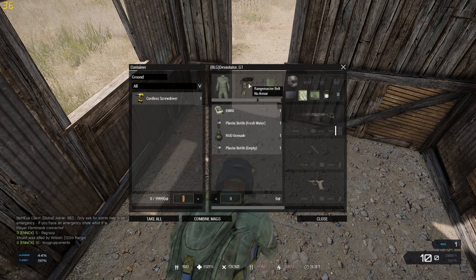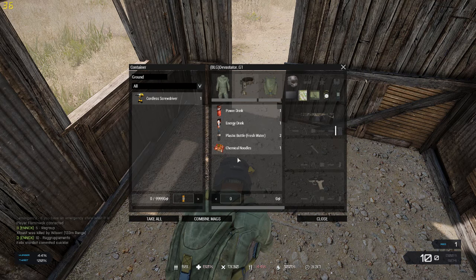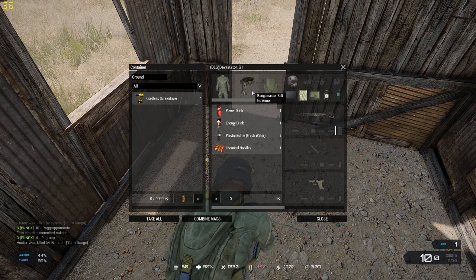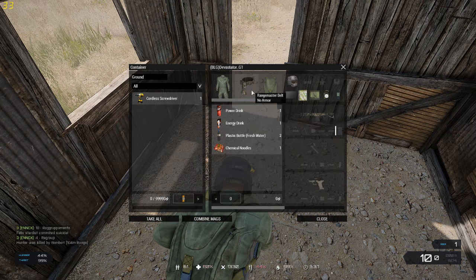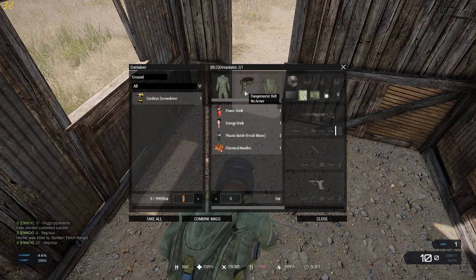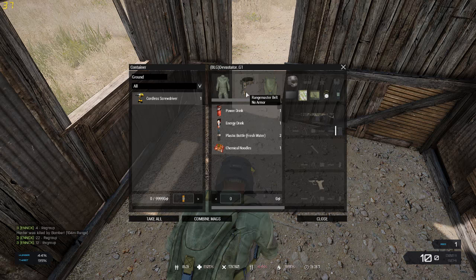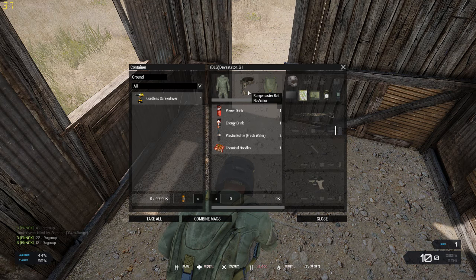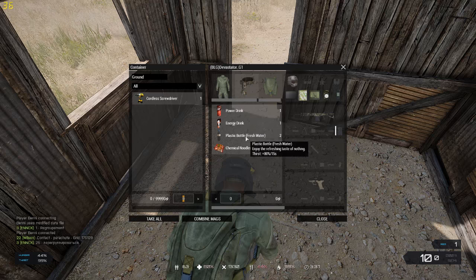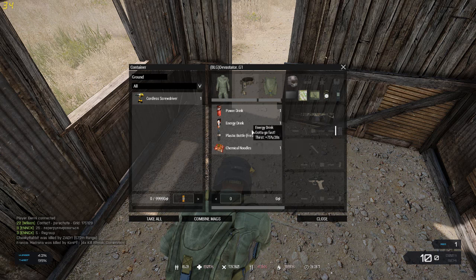We also have grenades. Going over to the vest slot or belt: you click on it and it shows what you have equipped inside. There's just a sliver of space left. Hovering over it, this is a Rangemaster Belt with no armor — which is an important thing to point out. Different items have different inventory space and different armor levels. This belt provides no armor but carries a lot, versus a plate carrier vest which provides a lot of armor but may not have as much carrying space. It's a trade-off you have to pick.